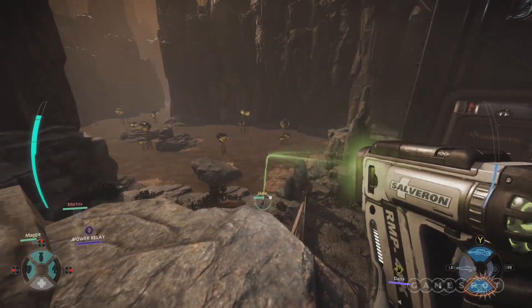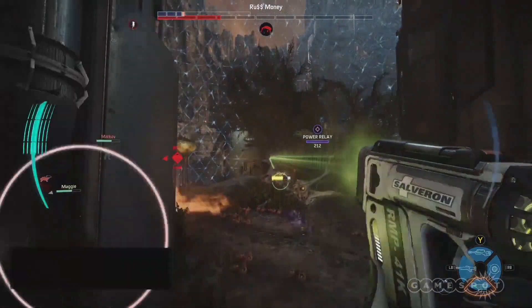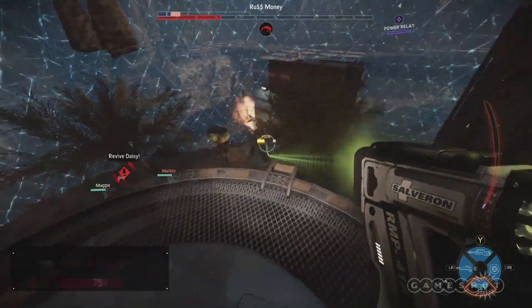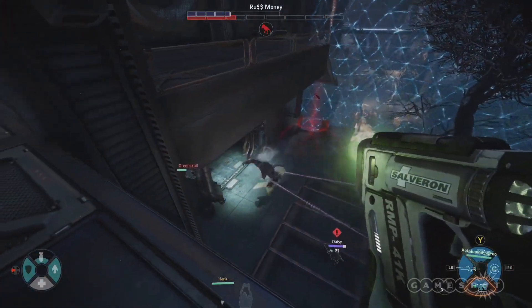Here's the thing about the med gun: it has a really long range, like way longer than you think probably. So get yourself to high ground where you can see your team scrapping it out below and get to healing. You should almost always focus on whoever the monster is attacking at that time, unless that person is shielded — then maybe heal someone else who needs it real bad.